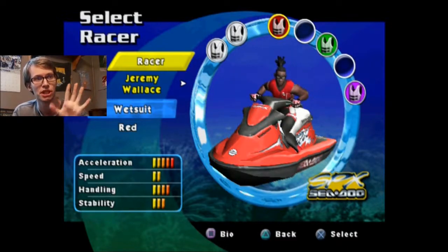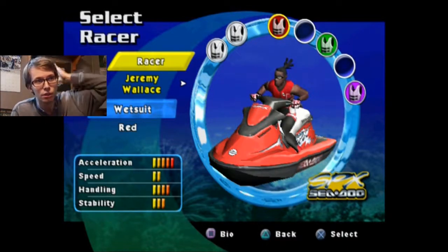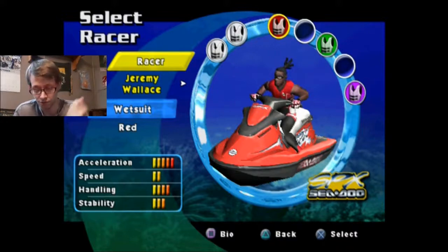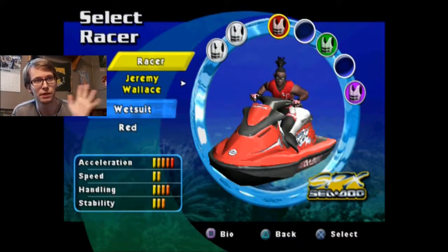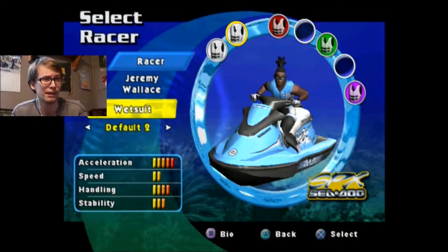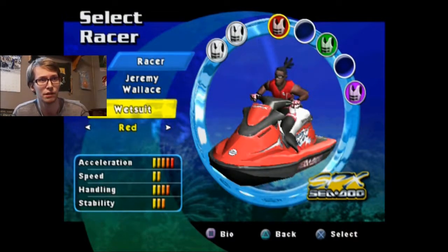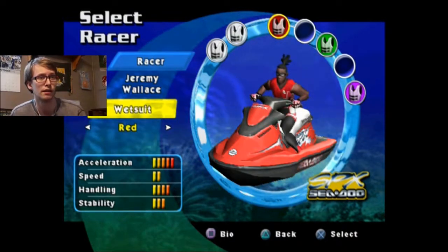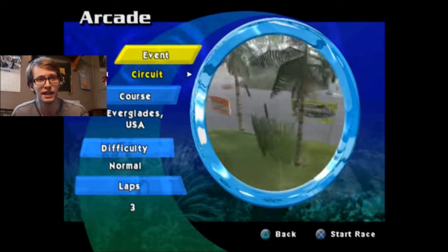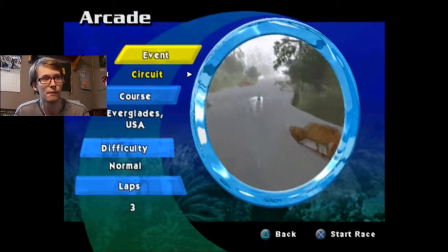In this episode, we're going to be racing with Jeremy Wallace, the guy with the little ponytail, and I'm kind of limited to options with him. We've got two wetsuits I still haven't gotten yet. For the first race we're going to use red, and then I think in the second one I want to use this light blue right here. I don't know if the last time I raced this guy I used the same colors, but I probably used purple.